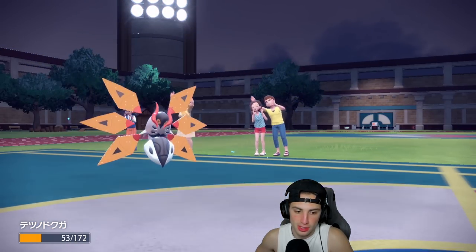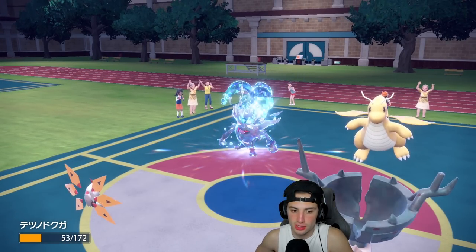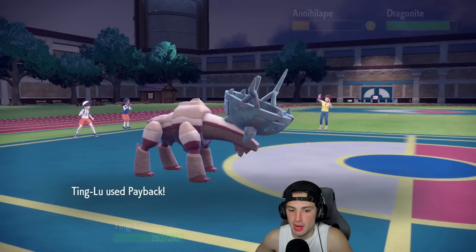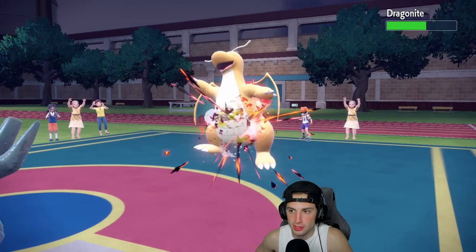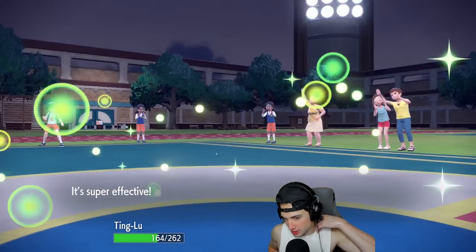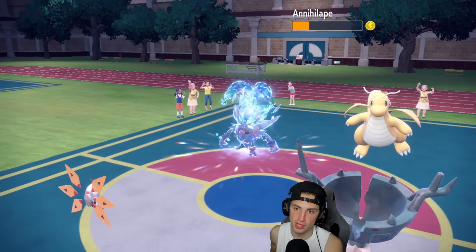Aqua Jet comes through and we eat it — big time. We get off another Discharge. We should have knocked off Multiscale. Dragonite goes for Drain Punch and gets back some HP — a little scary. I think from here we try to get rid of Annihilape or keep going after Dragonite.